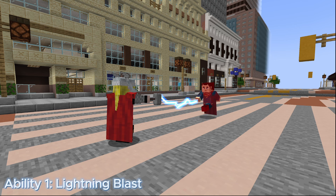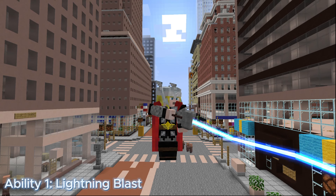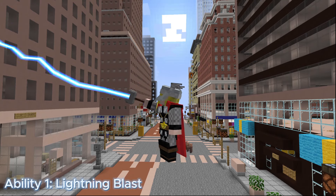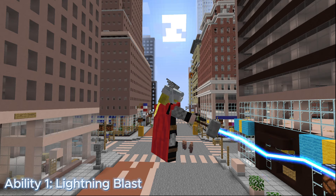Ability 1: Lightning Blast. Lightning Blast is a mana-based move and its execution type is toggleable. It costs 15 mana a second and deals 10 damage per hit, and has a chance to slow down your target as you blast the stream of lightning at your target within a 50-meter range.